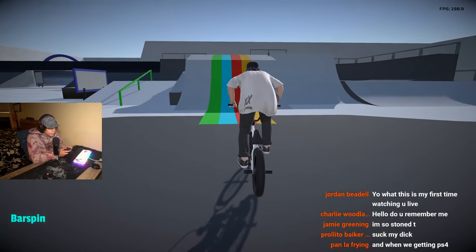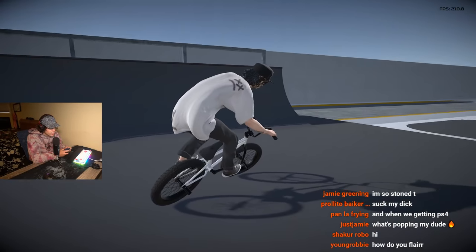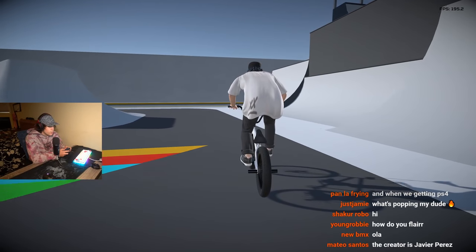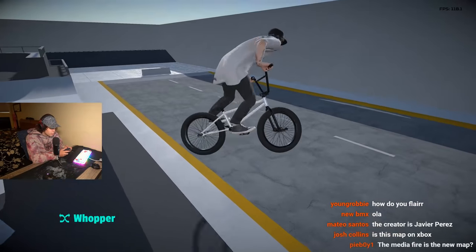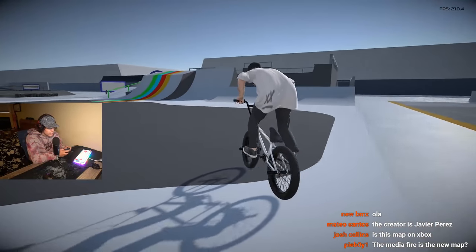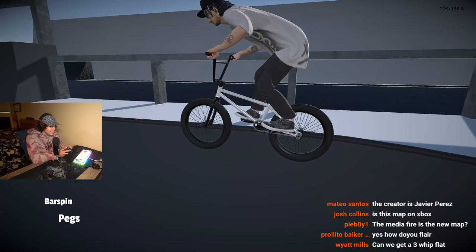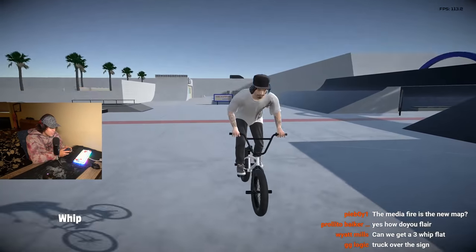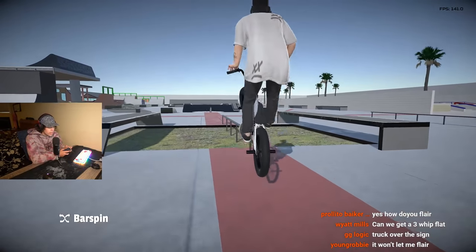Little backflip, and the jumps work pretty consistently. There are features in this map that we haven't seen in any other map — this cool little hip thing. If you come out of this you can actually grind around the coping, which is pretty sick — never seen anything like that before. That's what I like about this map: there's a lot of new stuff, nothing that's really all that familiar.